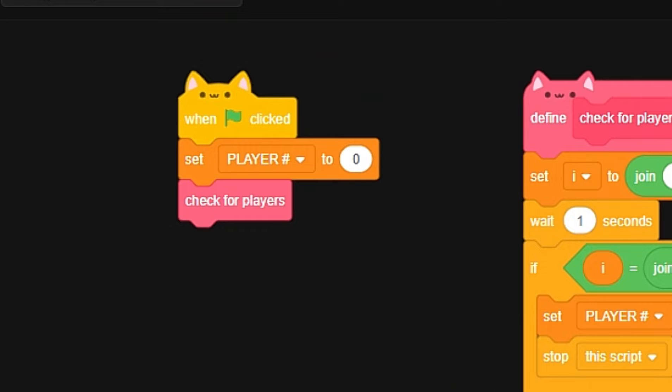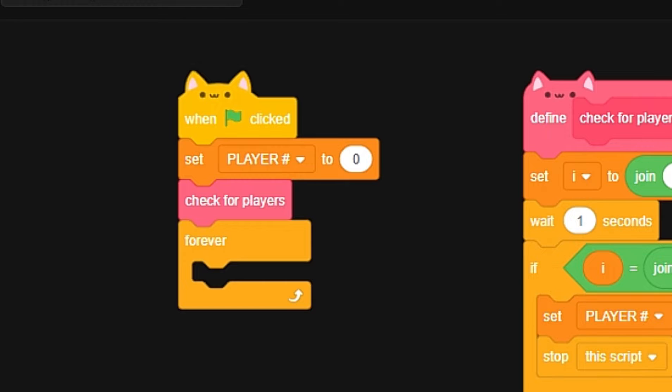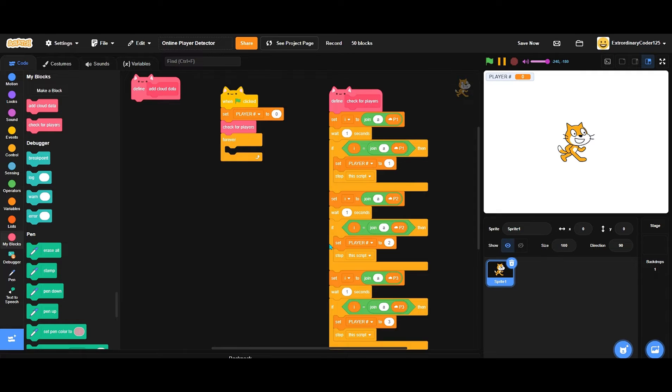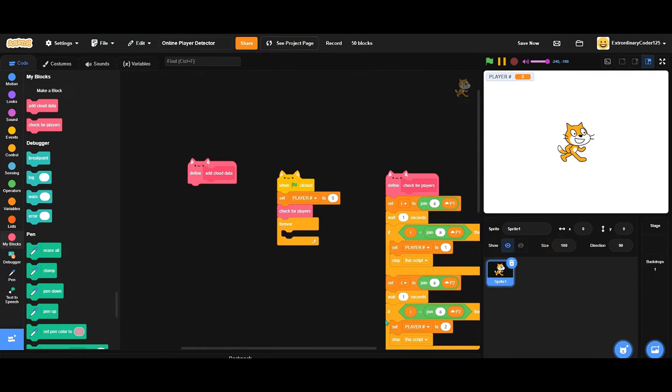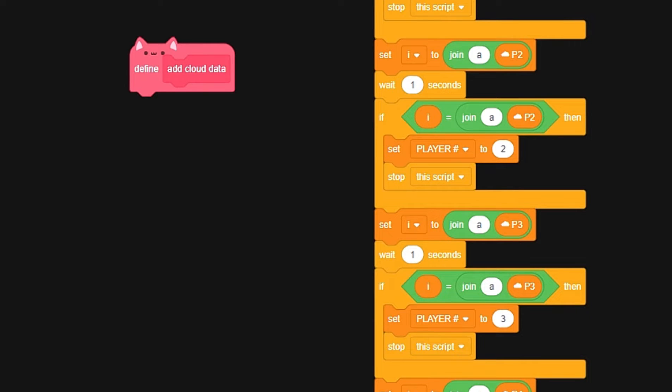Now we can add 'check for players' here. If I show my player number - also let's add a forever loop with a new custom block named 'add cloud data'. You have to do this for all the cloud variables you have. Right now I have four, so you need to do this four times - add cloud data.